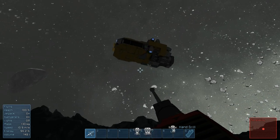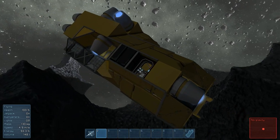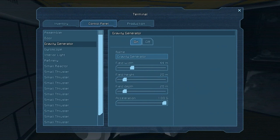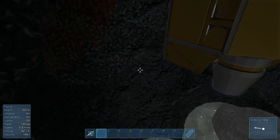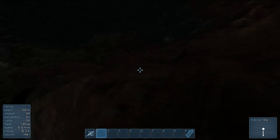Before I go any further, I'm going to come back to my ship and turn on the gravity generator. That should give the asteroid gravity. Going to turn the width, height, and depth all up to around 150 meters, 135 meters, 150 meters. So hopefully when I get down on the asteroid and mine stuff, it won't float off into space. Let's see if we have gravity — press X — and there we go. Pretty sweet, though it's a little harder to run around now.